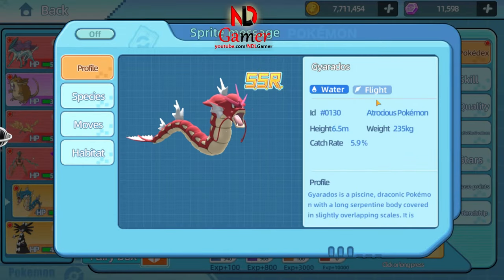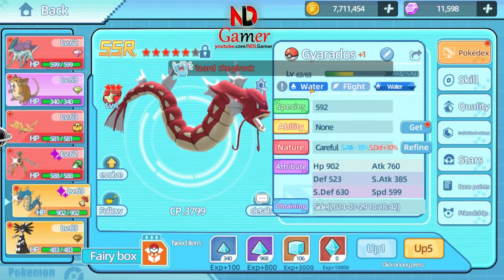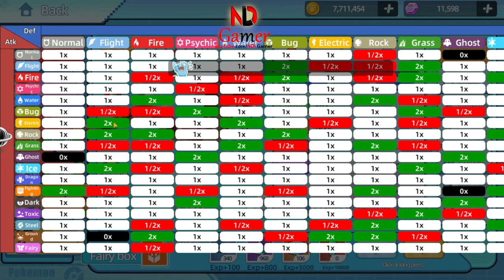One — looking at its profile, Gyarados is a water and flying type Pokémon with a catch rate of 5.9%. However, I have a way to catch it quite easily because there are few other Pokémon in the area. Since it's a flying type, it won't be affected by the poison of some other Pokémon, which is advantageous. However, be careful when facing electric type Pokémon, as Gyarados takes 4x damage if hit by their moves.